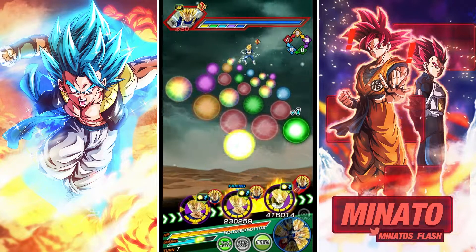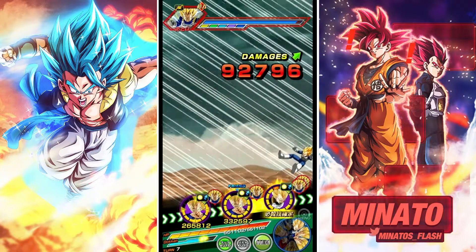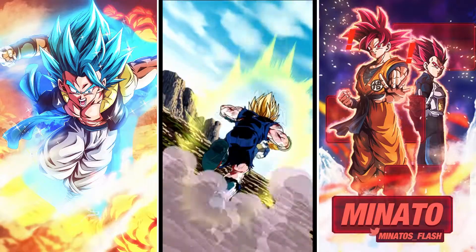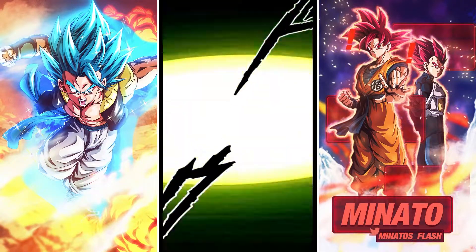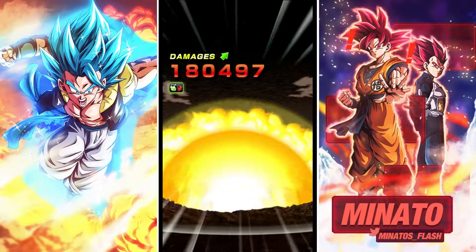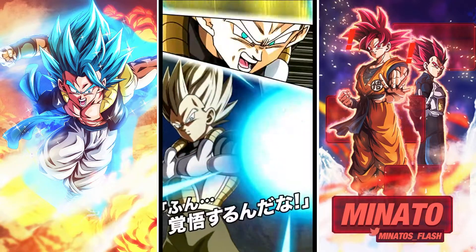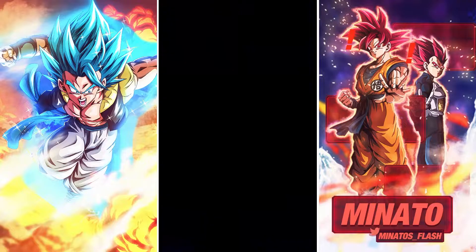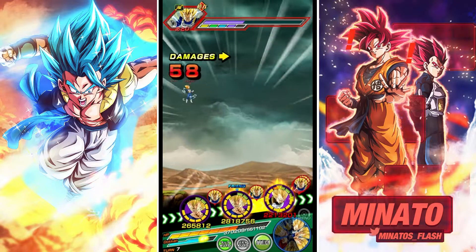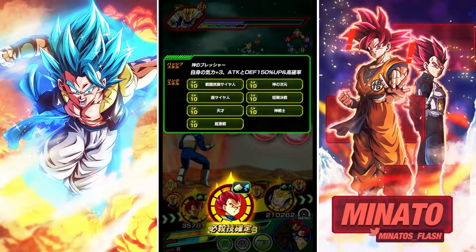I'm just going to miss supers with some of these units this turn. Next turn we will have the Super Saiyan God transforming Vegeta and then the physical Super Saiyan 2 Gohan. You'll be able to get all seven links active because the only link the two god Vegetas won't share is the Saiyan Warrior Race link, and Gohan does have Saiyan Warrior Race. Reading off his link set: Saiyan Warrior Race, Prodigies, Super Saiyan, Warrior Gods, Godly Power, Over in a Flash, and Fierce Battle — it's a pretty good link set.